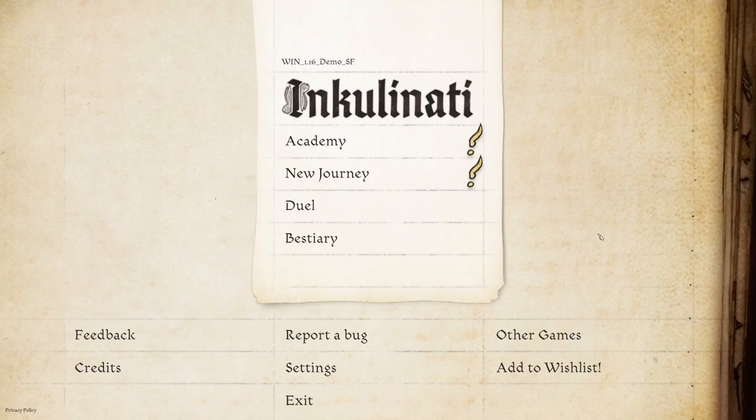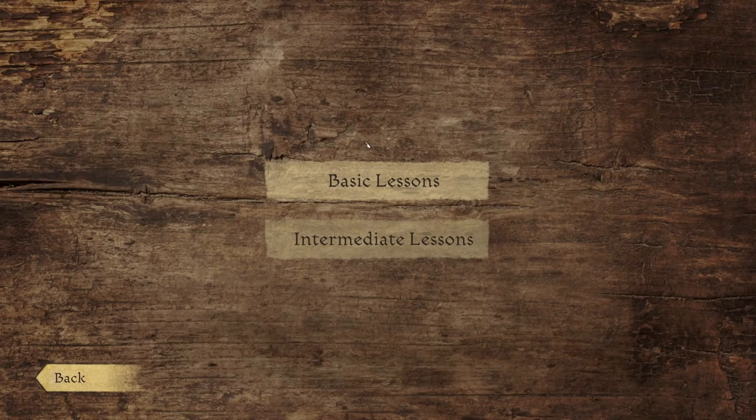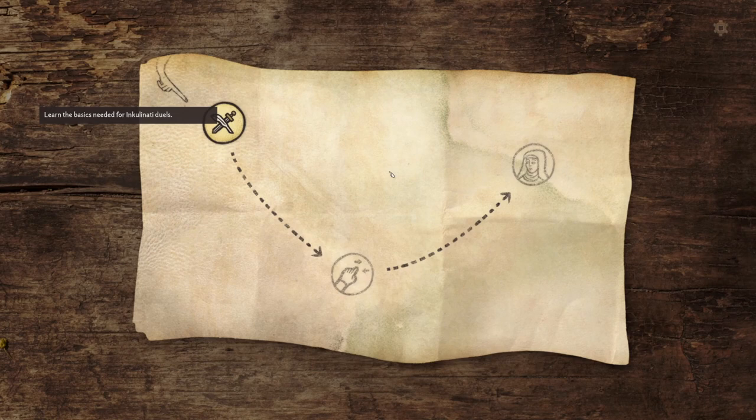Hello and welcome back to Let's Try. Still taking advantage of Steam Next Fest and I'm going to be trying Inkulinati. I think that's how you say it. Inkulinati is a turn-based tactics game with a stylish twist. We're going to be going through some stuff — looking at the tutorial and playing some of the main game.